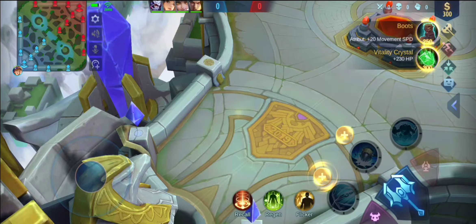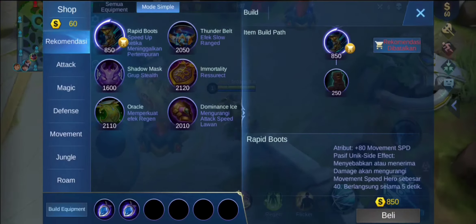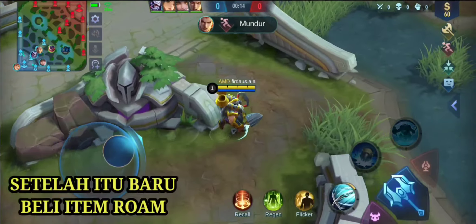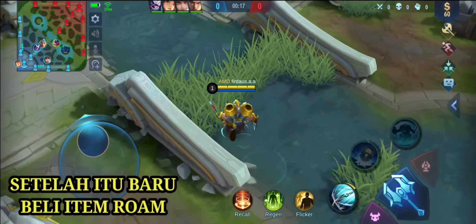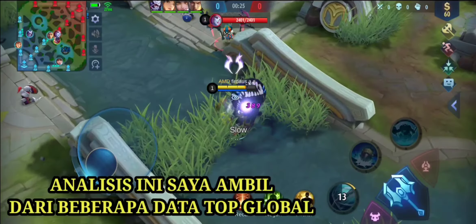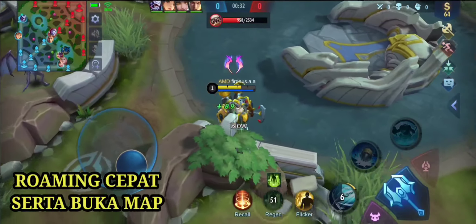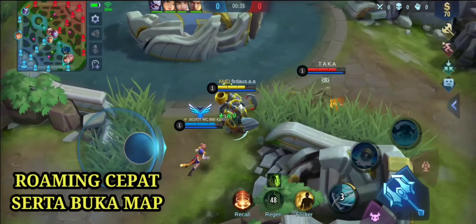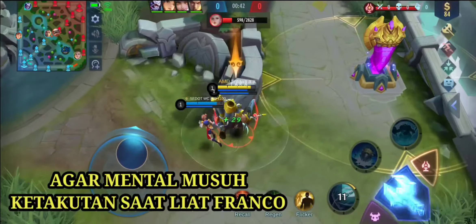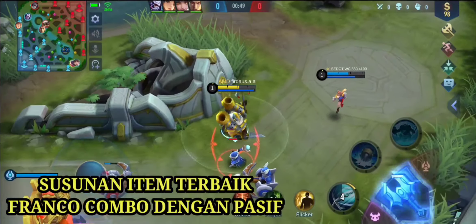Di dalam posisi seperti ini, banyak hero-hero stun pada musuhnya. Pada saat kita bermain Franco, pertama kali yang kita beli yaitu item mana, karena saya menganalisis leaderboard dan beberapa gameplay seperti Fog Mobile, player top global selalu membeli pertama kalinya bukan item ROM tetapi item mana. Kemudian setelah item mana, kita jadikan sepatu Rapid Boot — sepatu yang menambahkan movement speed yang sangat kencang. Setelah Rapid Boot jadi, barulah kita membeli item ROM. Karena bila kita membeli item ROM di awal, maka kita akan tertinggal level dan susah mendapatkan level 2.